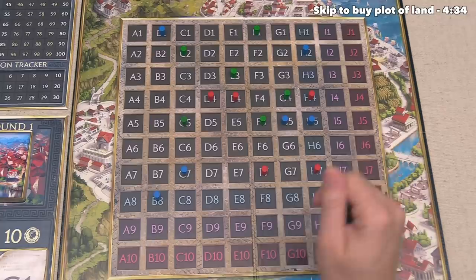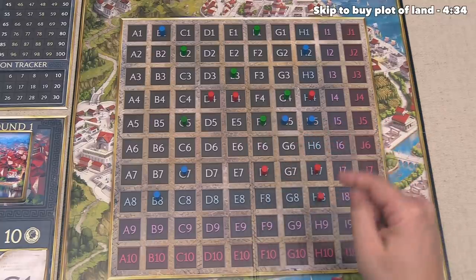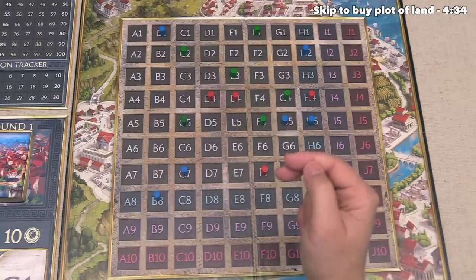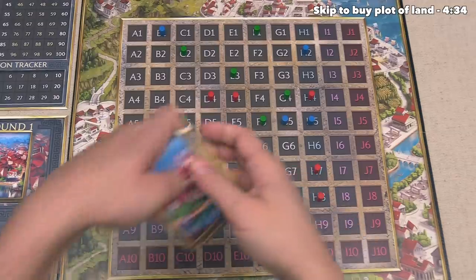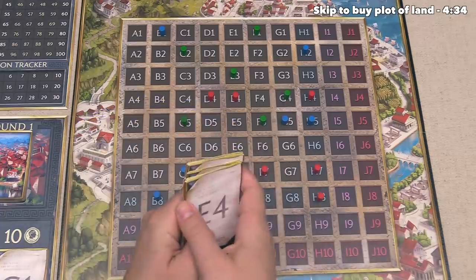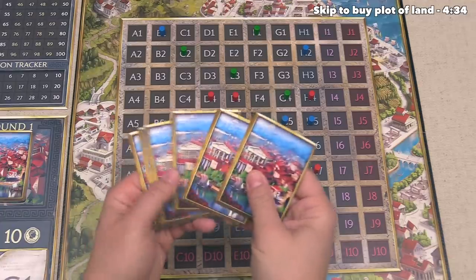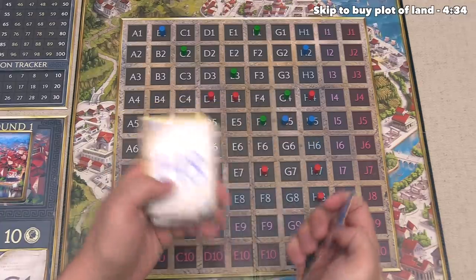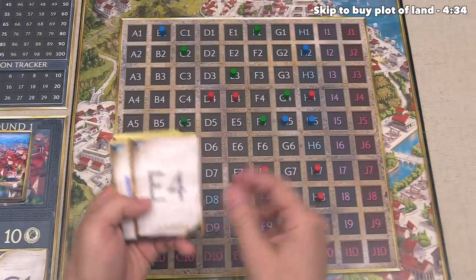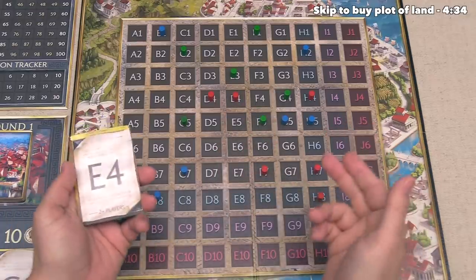Out of those three actions, let's start by constructing a building into Rome. Now as you can see at the start of the game, we have six of these ownership markers placed out onto these locations, and so do both of our opponents. That is because as part of setup, we were randomly given six cards from the deck and we just put our ownership markers down onto them. There is an optional variant where you can instead draft these cards, but today I just went with a random deal.